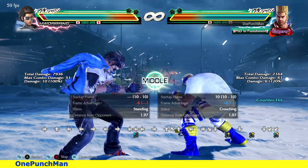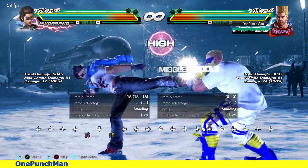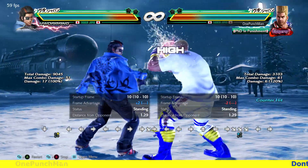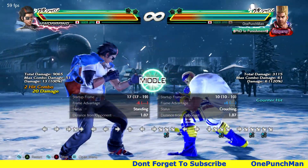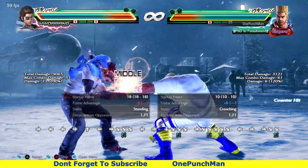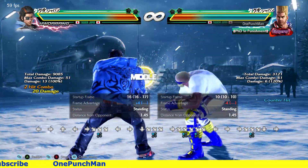One more thing I want to mention is down-back 1 to interrupt. As you may know, Paul has a move on down 1, so he has to do down-back 1 for that. It helps to break a lot of Hwoarang's pressurizing strings.